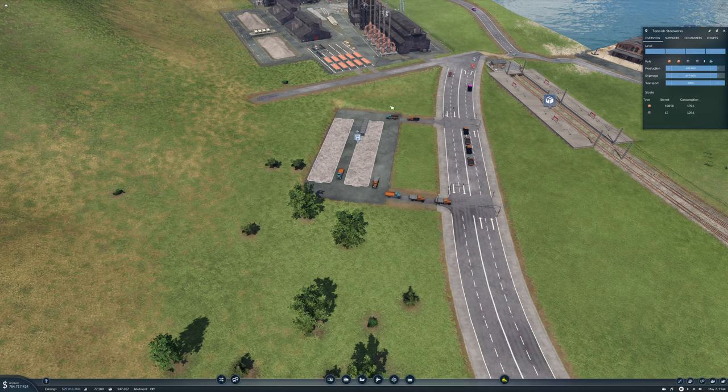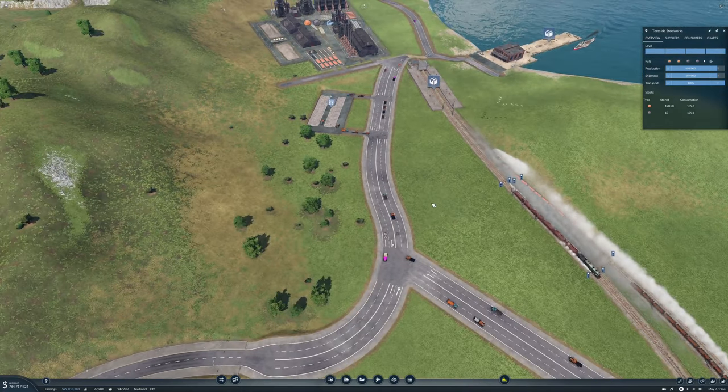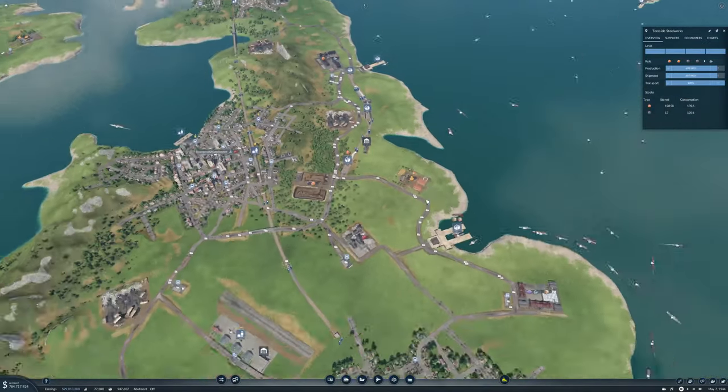I did have a problem with the truck stop here where trucks were getting backed up, so I changed from the vanilla stop to this one and that helped. Unfortunately I can't remove these traffic lights - they just have to be there, which is a little bit annoying.